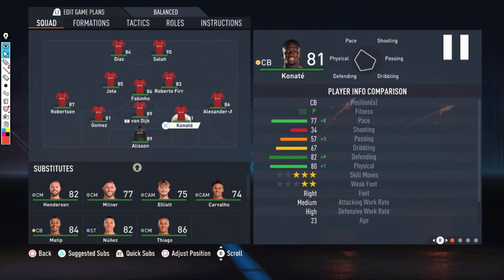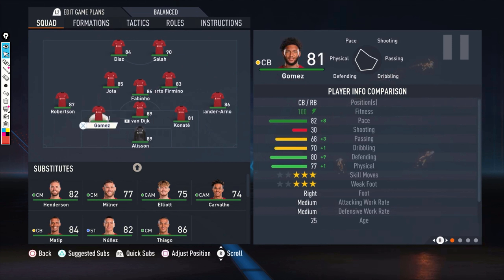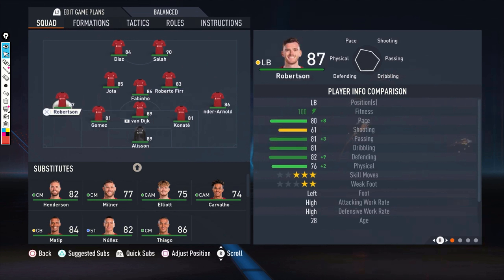We have three center backs. They need to be fast, good at defending, really physical — just what center backs need. Van Dijk is the best center back for me in this game, with 81 pace and 90 defending. Then we have Gomez, also pretty fast at 82 pace. The only thing we don't have in this team is a left-footed center back, so I put Gomez with three-star weak foot on the left side. A left-footed center back there would be better, but it's the best option in this team.